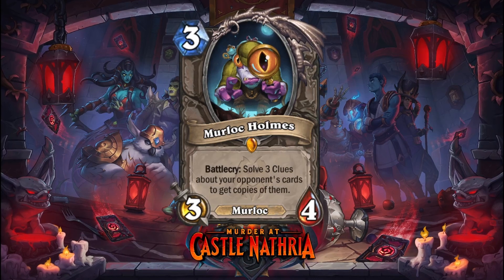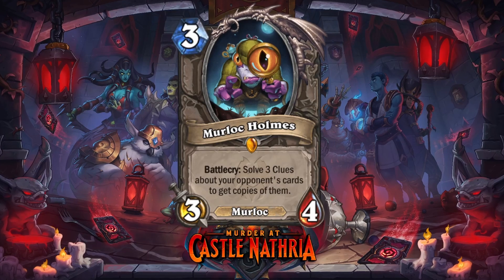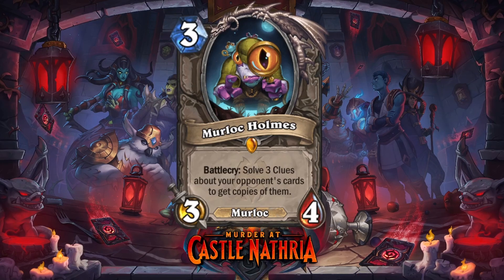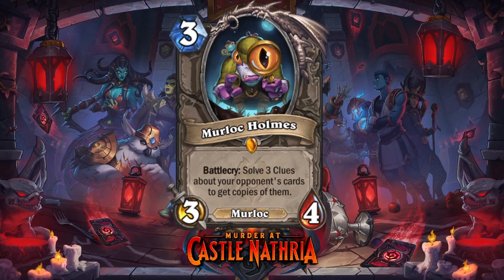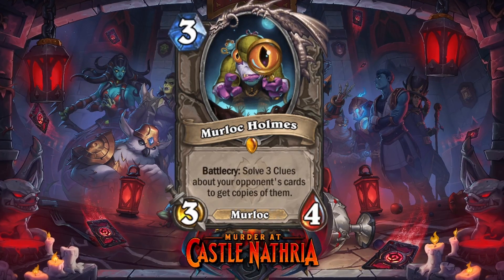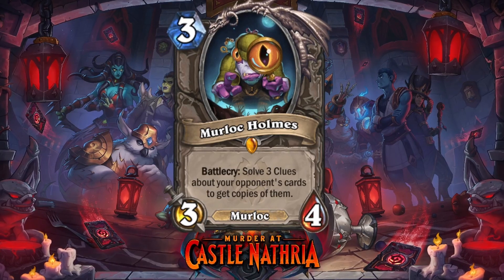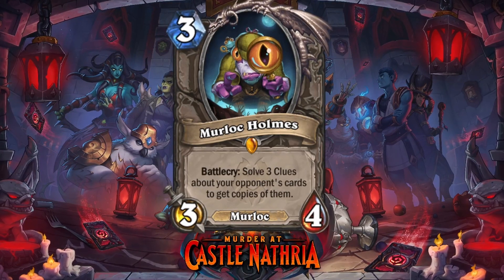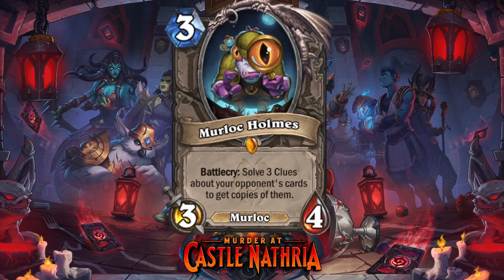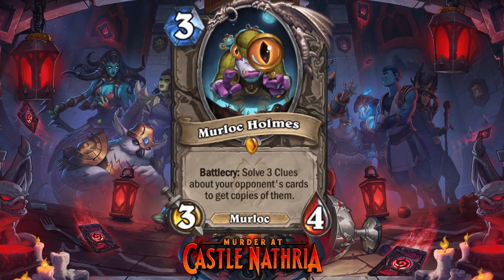Especially if they keep track of that for you. Then the next clue is: you get shown 3 cards again and you have to guess which of these cards is in the enemy's hand right now, which is a lot more difficult. It really depends on the deck. But if you see certain minions that would have been really good in a spot but they didn't play, then it's unlikely they have them in hand. But this is a point where you can fail quite easily.